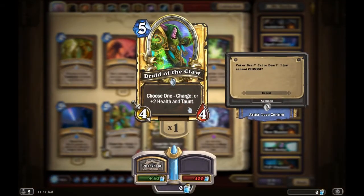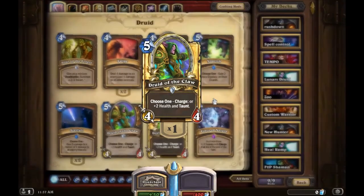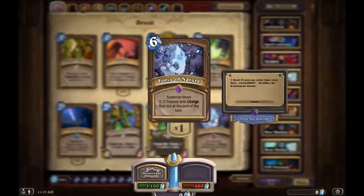Druid of the Claw is a must-craft if you want to play druid — it's another really versatile card and just really strong. Choose one: a four/four with charge, or a four/six with taunt, for five mana.